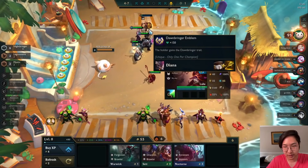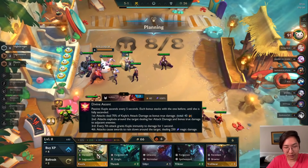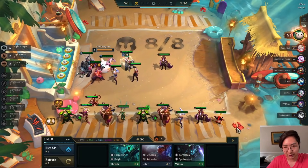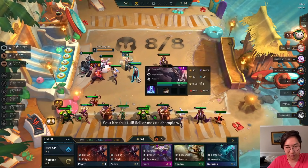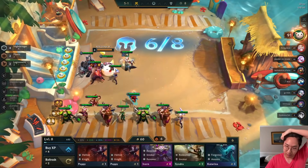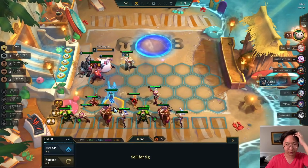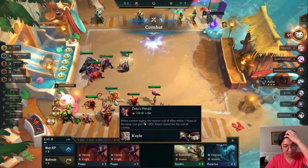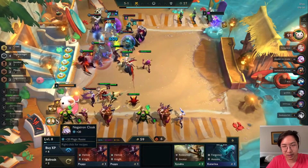After raptors we got a Spatula and Negatron - Dawnbringer trait, I think that's a wasted Spatula. There are a bunch of legendaries in our shop - let's just buy them. I think I'm going to do Yasuo plus a bunch of legendary units because that'd be pretty fun. We are level eight so we're going to start rolling for Yasuo. I'll put in Teemo and Ivern for Invoker - Yasuo has a bunch of attack speed so Invoker should be helpful.